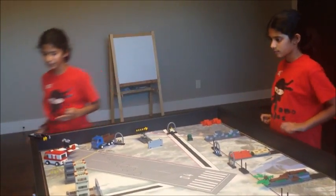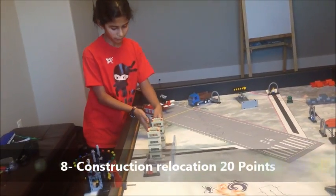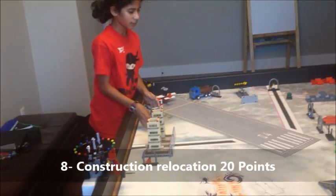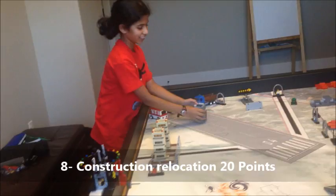The next one is construction relocation. They have these three gray box segments and you want to move them out of the light ring zone.